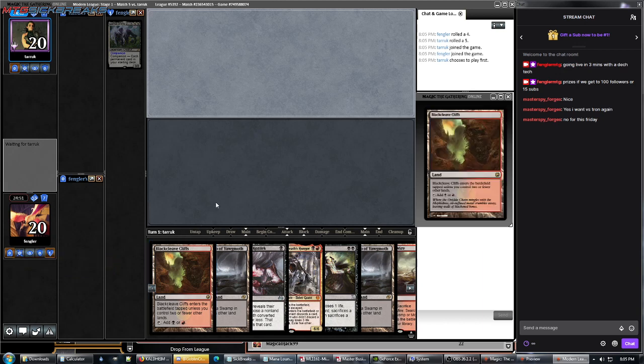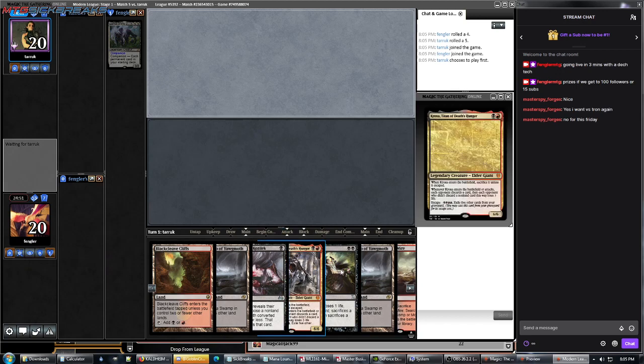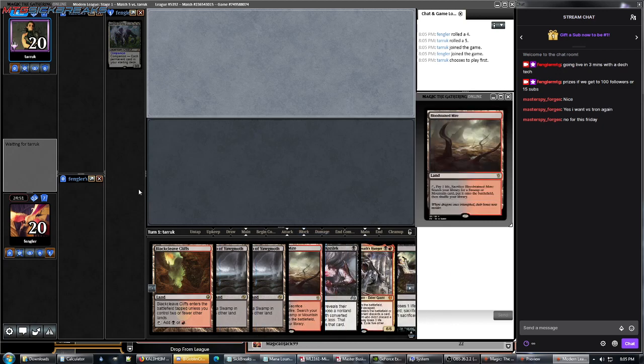You want to verse Tron on Friday? Yeah, for you that's a pretty good matchup. Alright, so we got 1, 2, 3, 4 lands, which is fine because we have a Smallpox, an Inquisition, and a Crocsa, so we're good to go.